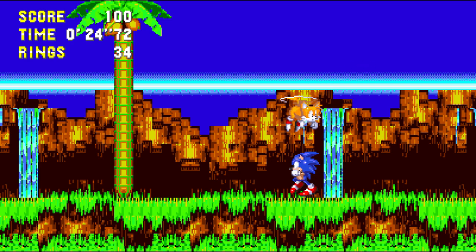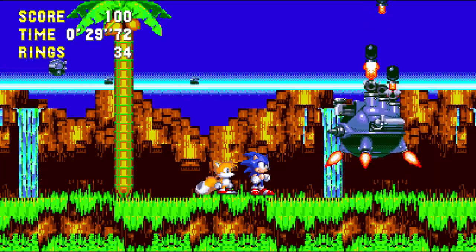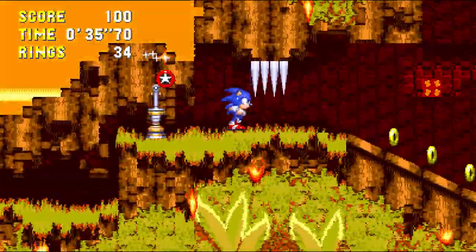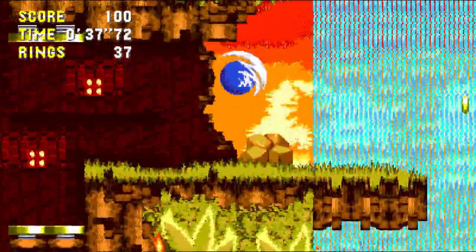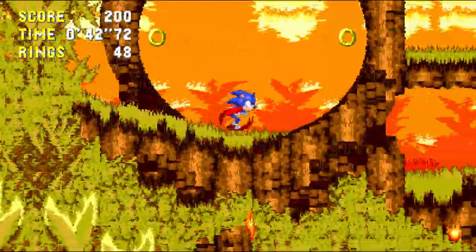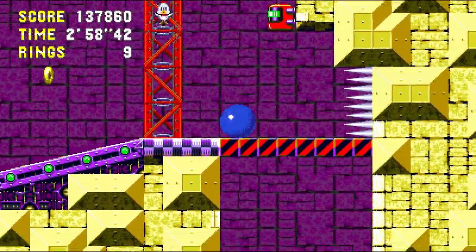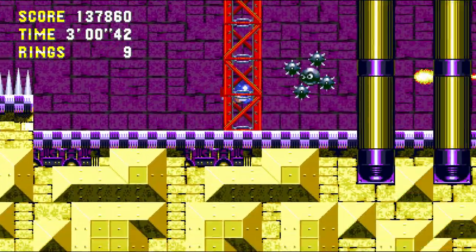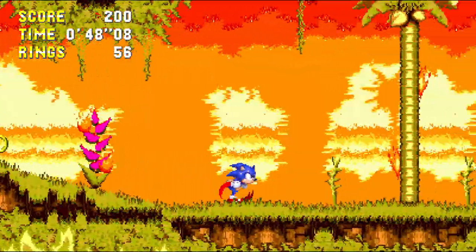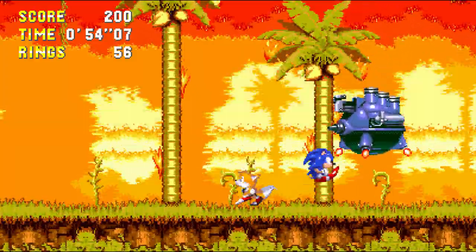Mechanically, pretty much everything is identical to what it was before, so let's just cover the new moves and abilities. The only new ability added for Sonic is the insta-shield — if you press jump again while you're in the air, Sonic does that little flash, which increases the size of his hitbox for a moment and briefly makes him invincible. It's good for avoiding obstacles or hitting enemies or bosses in situations where you normally wouldn't be able to, but it mainly has utility in certain edge-case scenarios.